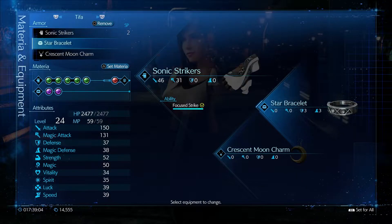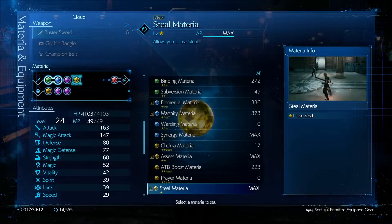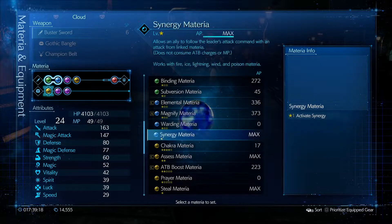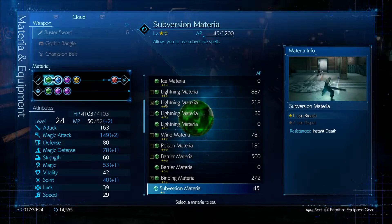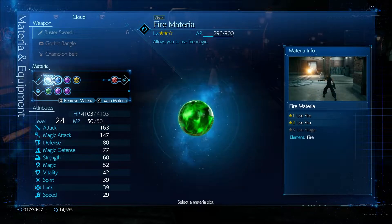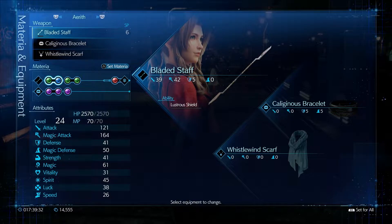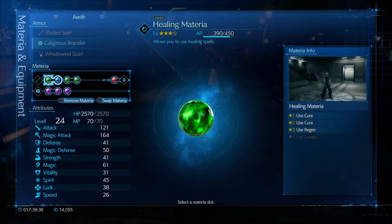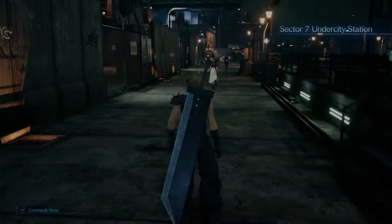That's all I want to change. Buster Sword, Gothic Bangle. I do want to change a few things: swap Steel out with ATB Boost, swap Assess out with Binding Materia, and Ice with Fire. Give Aerith the Bladed Staff, which I've done, and the Caligranus Bracelet she's still got on. We'll keep her with First Strike and all this other stuff. Everything else I think is good — let's go, let's head forward.